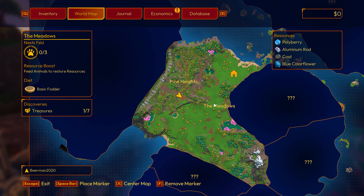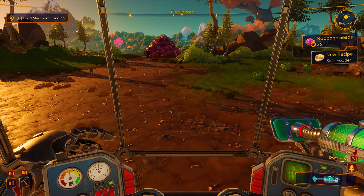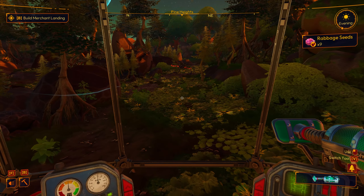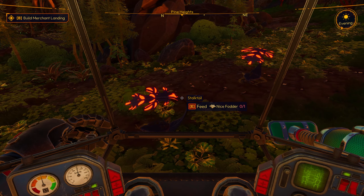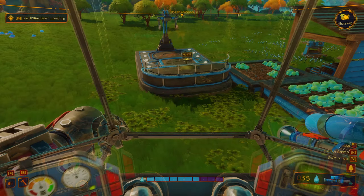Have we discovered everything on Pine Heights now? Resources. We got one more — I just noticed in the top right. You notice that? Aluminum, coal, red crystal, red cauliflower — color flower. I thought maybe this was going to be it, but that's okay, let's keep looking around. Whoa — are those things moving? They are moving. A stock tail. Wow, that's cool.